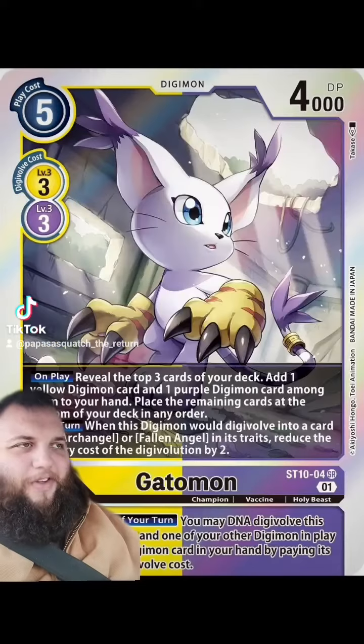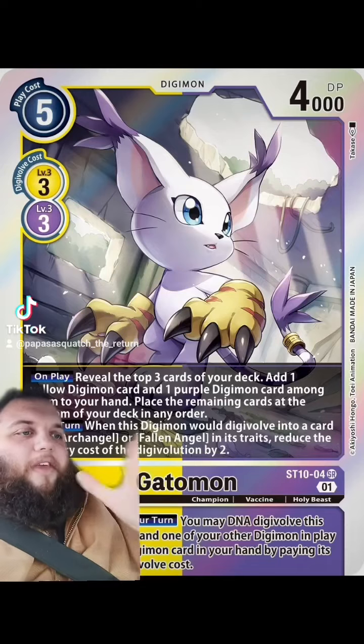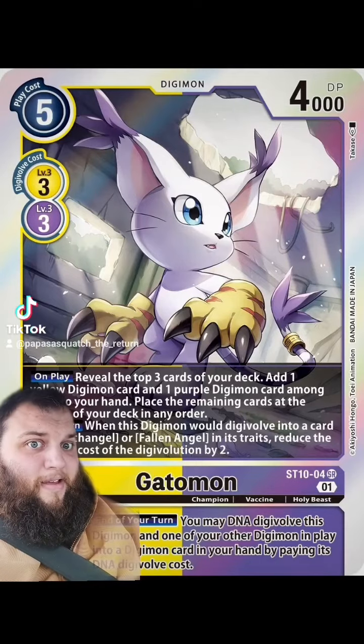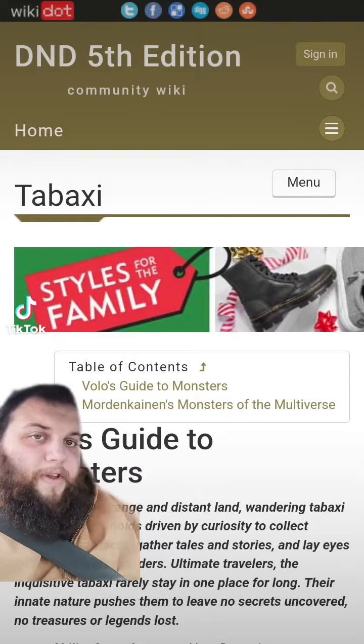The most annoying part about this build was trying to figure out how you go from cat to angel in D&D. I at least figured out how we're starting with cat — the entire line is a Tabaxi. There's no other way around it.